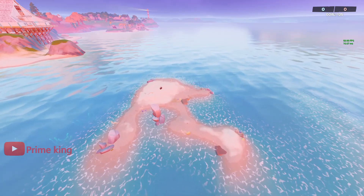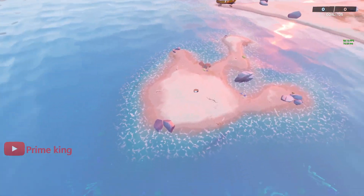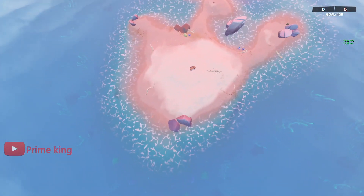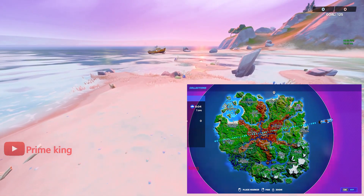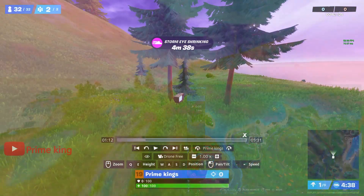The second TV set is going to be located right in the middle of this small island, near Craggy Cliffs. On the map it is located right over here. All right, on to the third location.